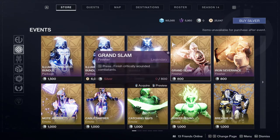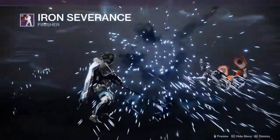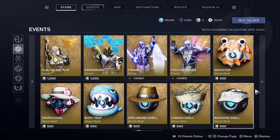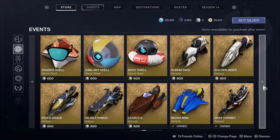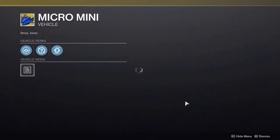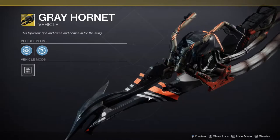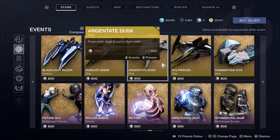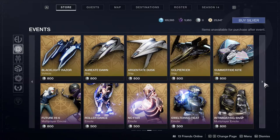From there you can get finishers, which are okay — the one that kind of pisses me off is one I'd actually like. Then there are emotes, which I never show because I don't really care. The ghosts are all pretty bad. Oh, Micro Mini — I have that one, I should probably use that today. And Gray Hornet is actually in this — huh, okay. That's pretty much it, with some more emotes down here.